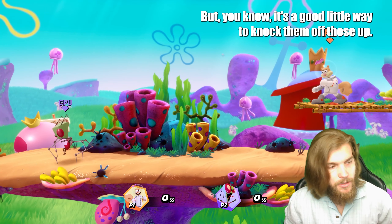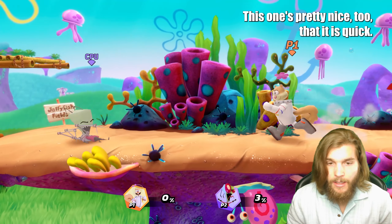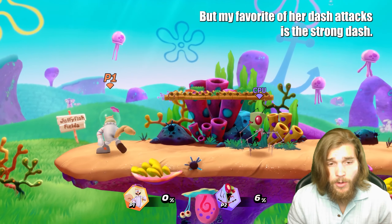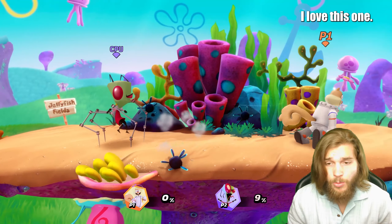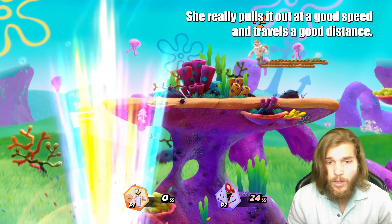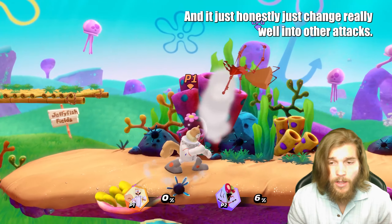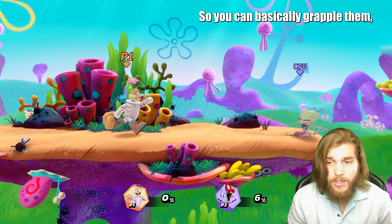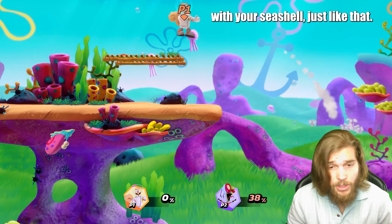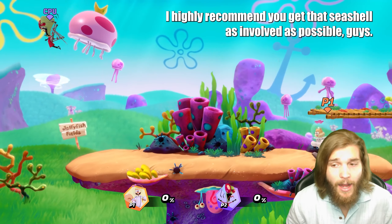Lastly, the dash attacks. The light dash attack is the acorn — pretty nice because it's quick, you can get in there and slide in. But my favorite of her dash attacks is the strong dash — the seashell. It just has a nice solid hitbox, comes out at good speed, travels a good distance, and chains really well into other attacks. You can grapple them, hit them with the strong dash, then run after and follow up with your seashell. It's a really solid way to go — get that seashell as involved as possible.